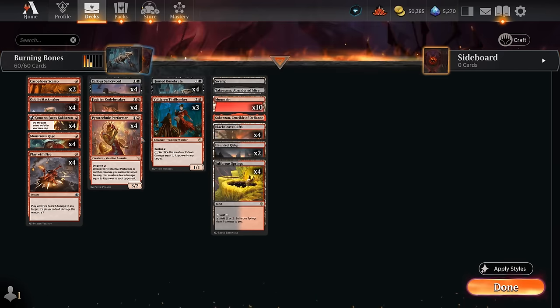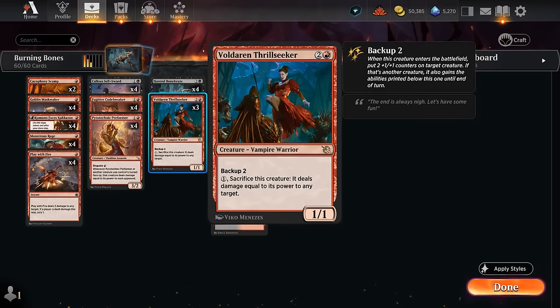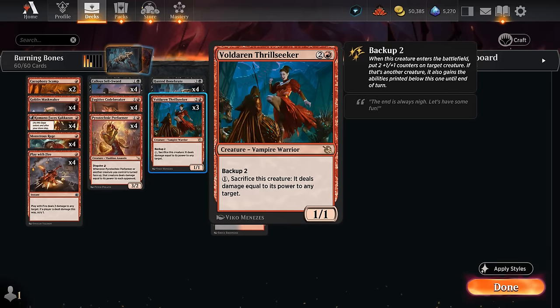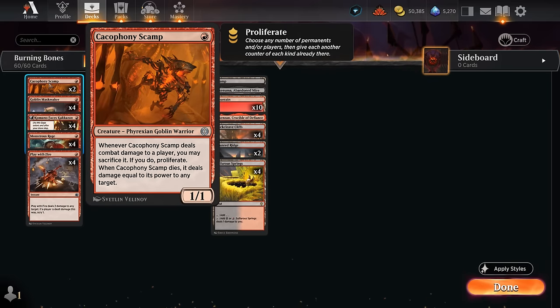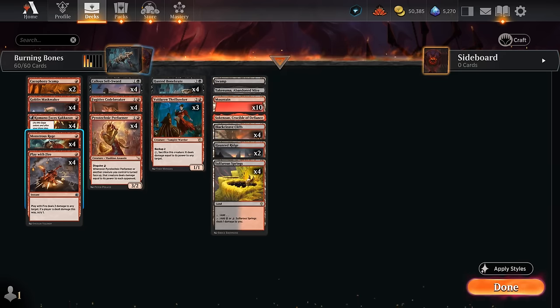Especially powerful in combination with Bone Brute — if we turn it face up it can deal six damage just from turning it face up alone, and we can potentially get an attack in as a 6/2 menace. The Performer itself can also be played face down and turned face up, and is great in multiples as the ability stacks. Besides Sellsword, we can also sacrifice creatures with Voldarin Thrill Seeker — it requires more mana but comes into play giving us two +1 counters. We've also got two copies of Cacophony Scamp, which deals damage equal to its power on the way out, and Kumano, great in any aggressive deck.